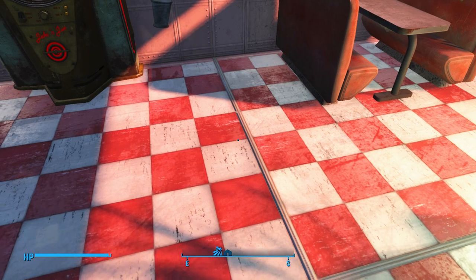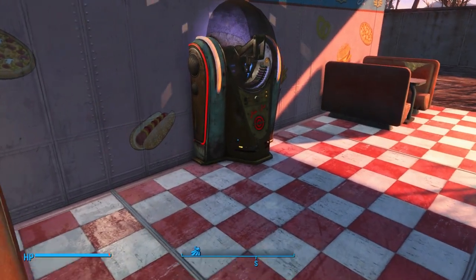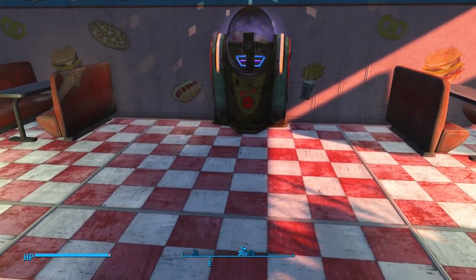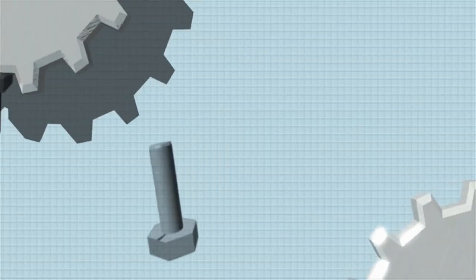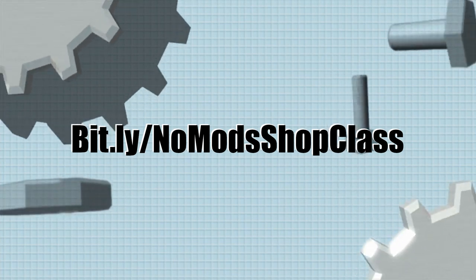That's gonna do it for this lesson. Such a simple workaround, it's almost hilarious. But now you can have those jukeboxes in your settlement play bebop instead of classical without the need for mods. Hope this helped you guys. If it did, throw a like on the video and make sure you turn on that subscription bell to get notified when these videos drop. Be back soon with another cool video. Happy building and class dismissed.